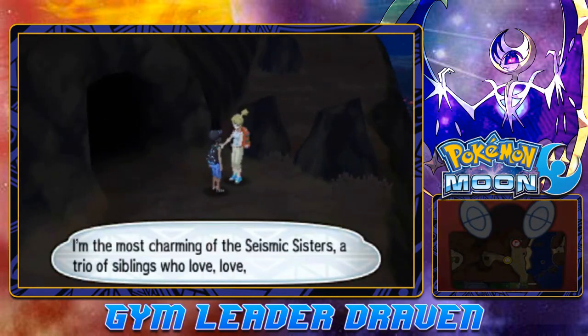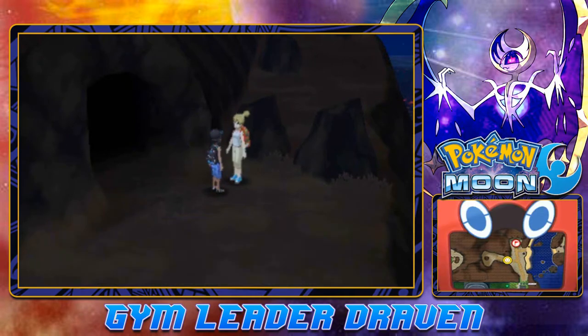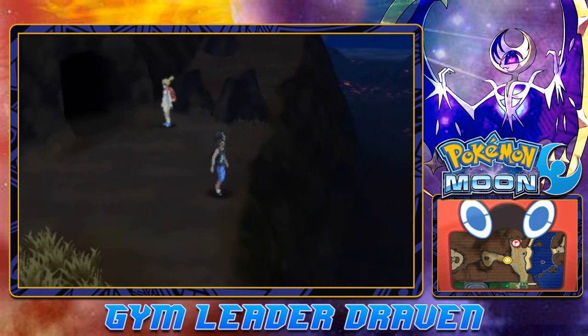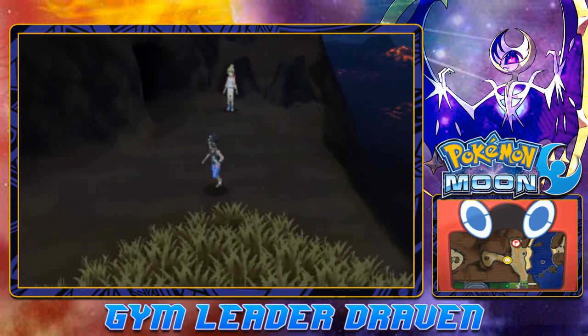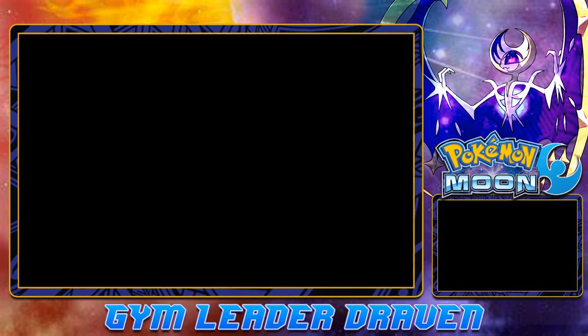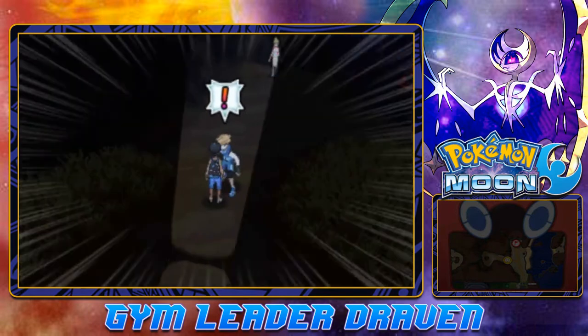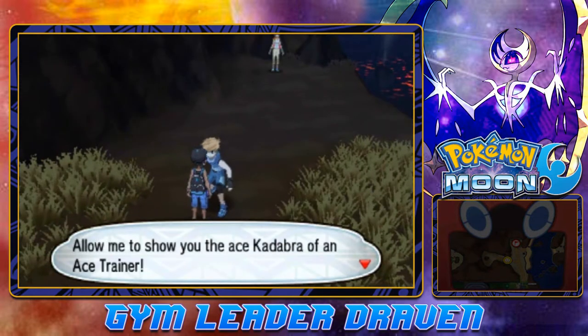Here we are — the other Seismic Sister says she's the most charming, and this path leads to the left side of the volcano. It's dark in here, there's an entry, and there's going to be a trainer. Let's go ahead and start battling some trainers with our new Pokemon. An Ace Trainer is coming out with an Ace Kadabra.